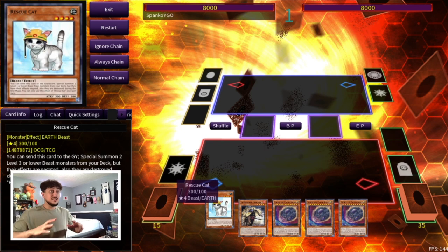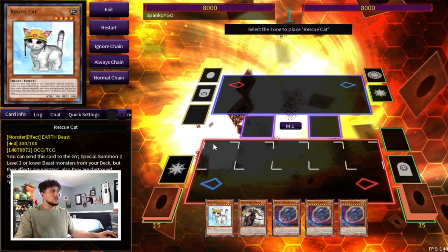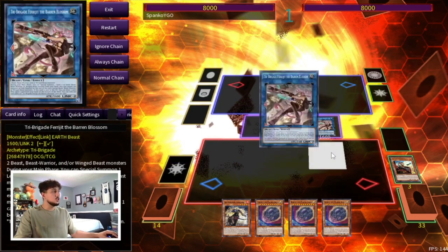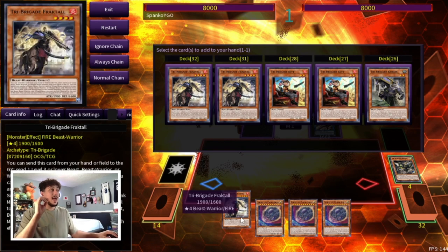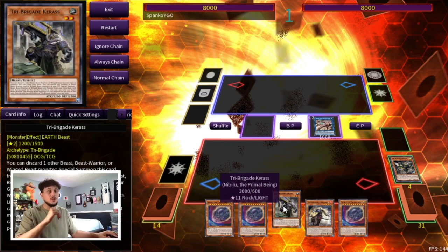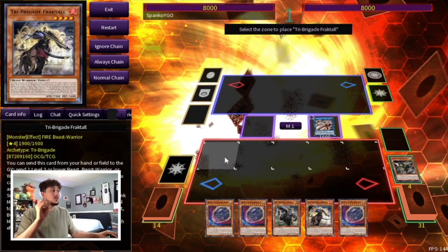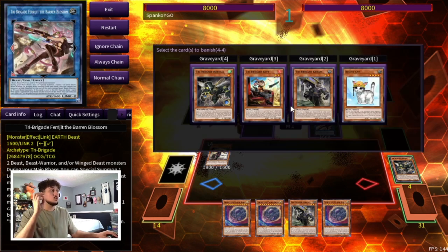Now I want to show you guys this two-card combo. All you need is a Rescue Cat and any other Tri-Brigade name — in this case we'll use Fractal, but it could be any name. Start by normal summoning Rescue Cat, activating its effect to summon Keras and Kit from the deck. Special summon Frajit using those two. Kit sends Nerval, and with Nerval you search Keras — because you always want Keras in hand. Then use Frajit's effect to special summon Fractal. Use Fractal's effect to special summon from your extra deck, using all four monsters in the graveyard.